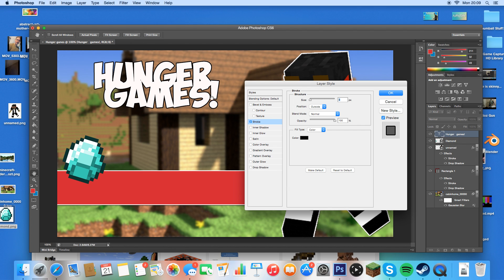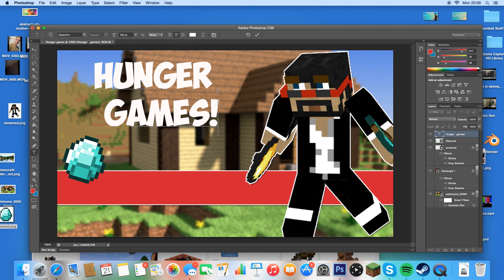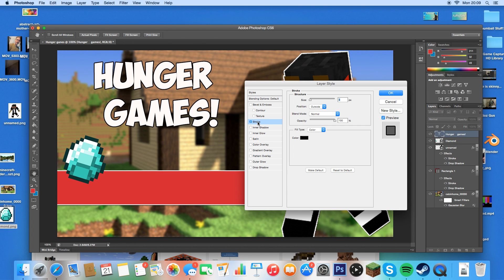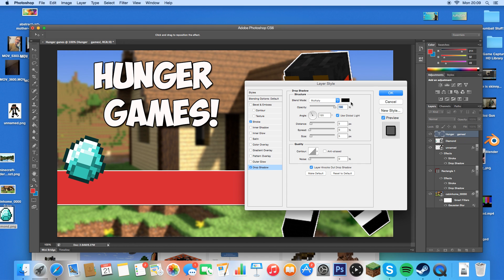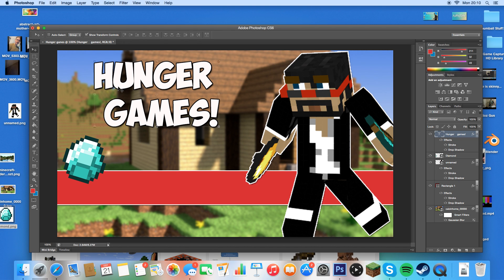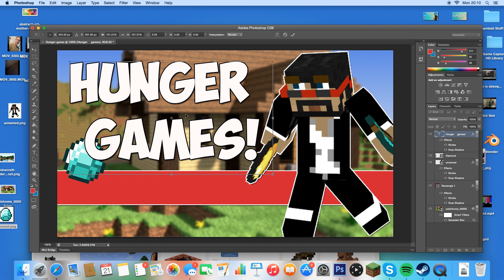I don't really like that, so now I can cross that out and maybe go with just 'Games' like that. A lot of people may not like that style, but I'm going to have mine like that today. You can have things like a stroke, a drop shadow, a colour overlay, gradient overlays — all that stuff. But for today I'm going to press Shift and make it that size, and there I've got the main thing of my thumbnail.